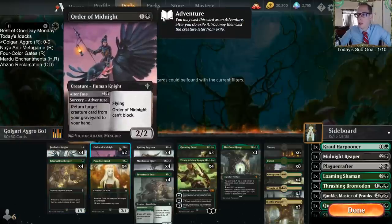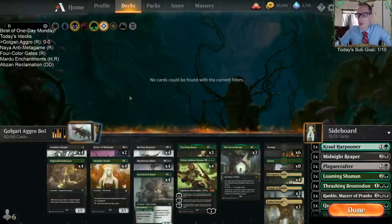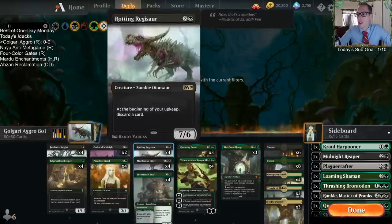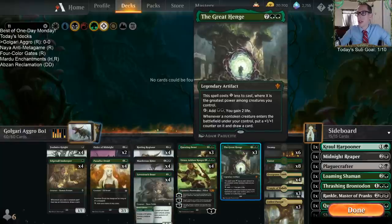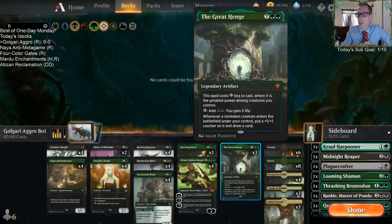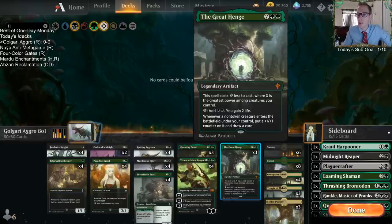We've got the tried-and-true Edgewall Innkeeper, Foulmire Knight, Order of Midnight, Murderous Rider, Lovestruck Beast — that's a big part of our deck, the engine of drawing extra cards. Then of course we're going with the Great Henge. Rotting Regisaur helps turn on the Great Henge quite a bit because it's seven power. Great Henge costs seven green green, so Regisaur reduces it to just green green. If you have five mana, you can play Regisaur then Great Henge immediately.